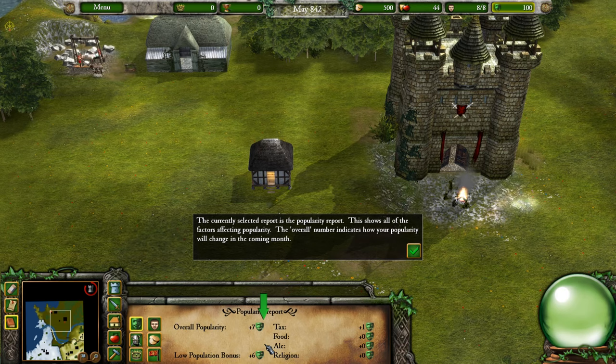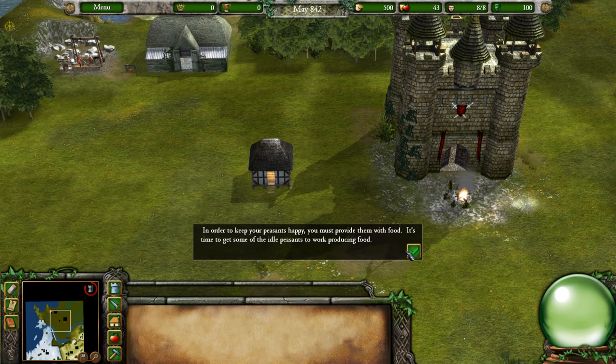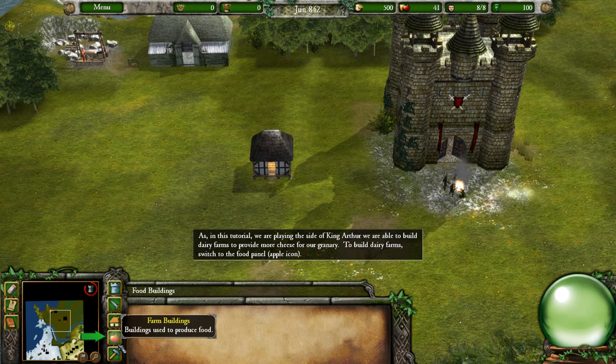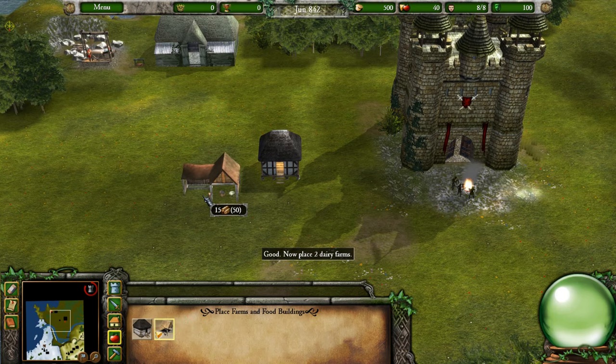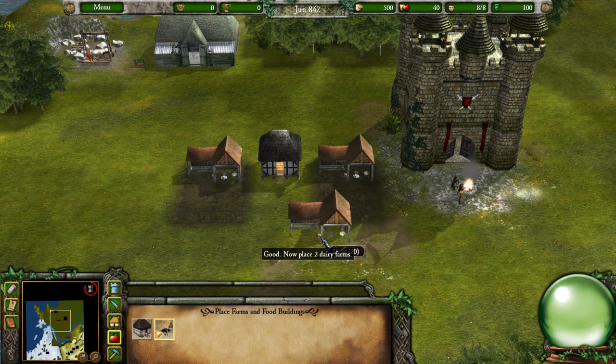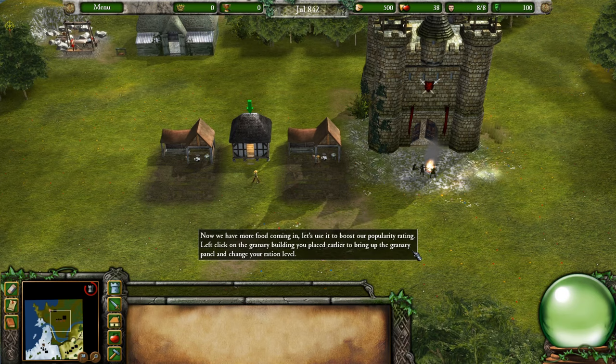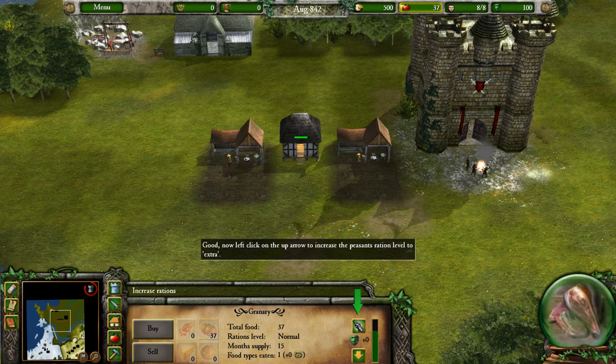In order to keep your peasants happy, you must provide them with food. Since we are playing as King Arthur, we can build dairy farms to provide cheese for our granary. Switch to the food panel and choose the dairy farm, then place two dairy farms. For each dairy farm placed, a peasant will become a farmer, tend and milk his cows, and make cheese delivered to the granary. Now let's boost our popularity — left click on the granary and increase the ration level to 'extra'.